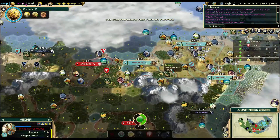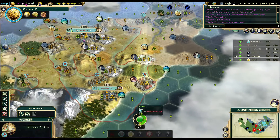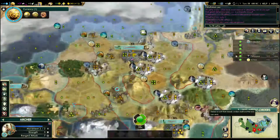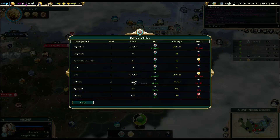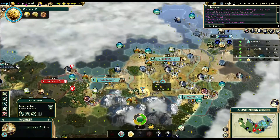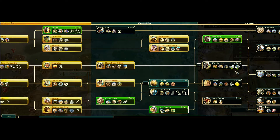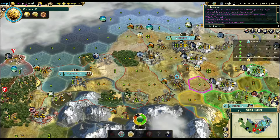We should go and irrigate that floodplain. We do have some units, and we have a whole bunch pre-built in Surabaya. But if I go and attack now, it means my production will be used up when I want to be building universities. I'm not there yet, but I could be there in 6, 11, 19 turns.